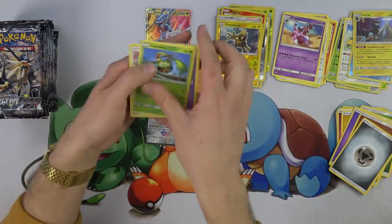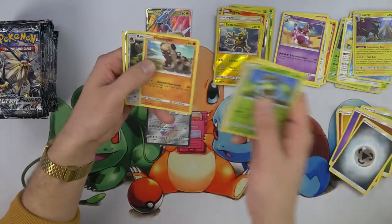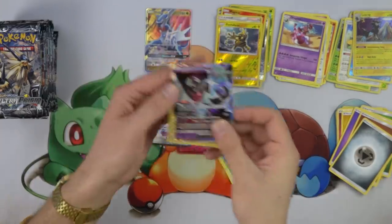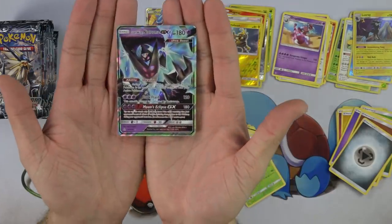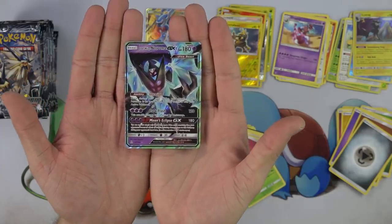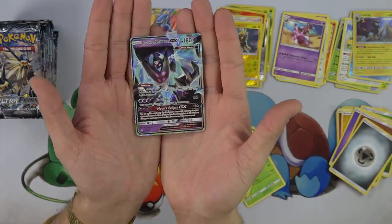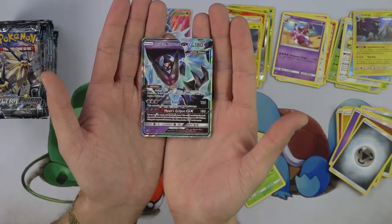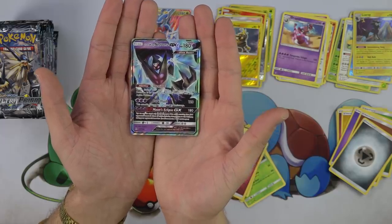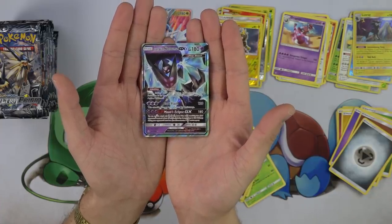We've got two pulls so far, but I am excited — oh, we got a third! Carnivine, Glameow, Drifloon, Sandshrew, Hippopotas, Bastiodon, and Dawn Wings Necrozma GX. Let's just take a moment to appreciate this thing. The Invasion ability — once during your turn before you attack, if this Pokemon is on your bench, you may switch it with your active Pokemon. So this thing's got Rush In basically — Keldeo's Rush In, welcome to standard format. In expanded format where Keldeo still sees a lot of play, you now have the option to play Dawn Wings Necrozma as well for its invasion ability.